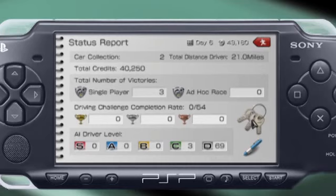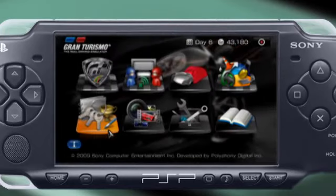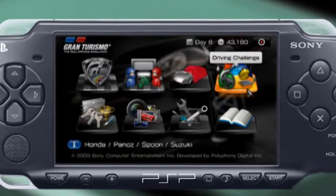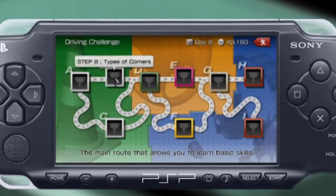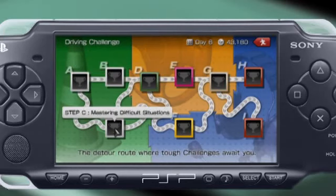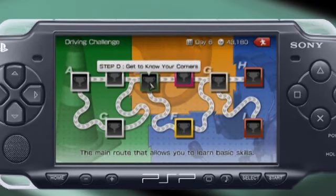I have the zero AI driver level — a lot of Ds. When I first loaded this up, it had everything at D, and I've since moved some stuff up to C. Not a real strong career mode or anything in here. There's a driving challenge area, but these all appear to be just tutorial-type stuff — here's how you do these things.